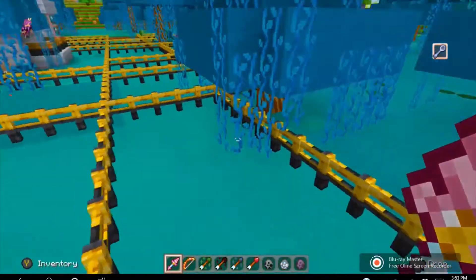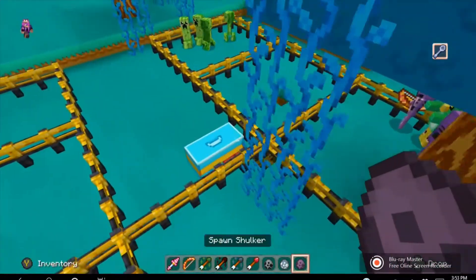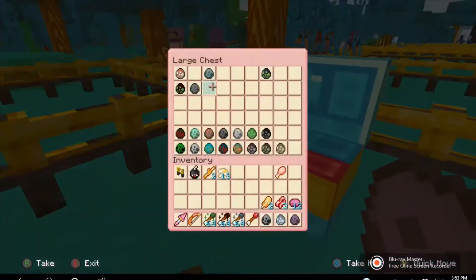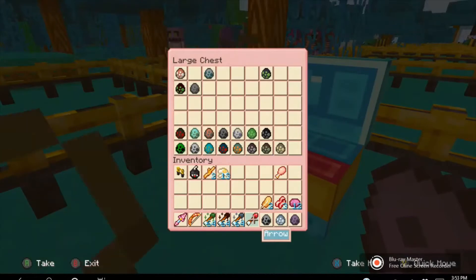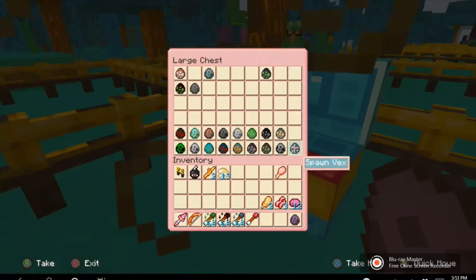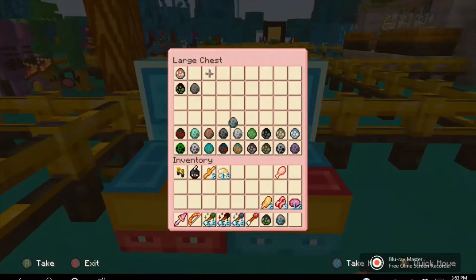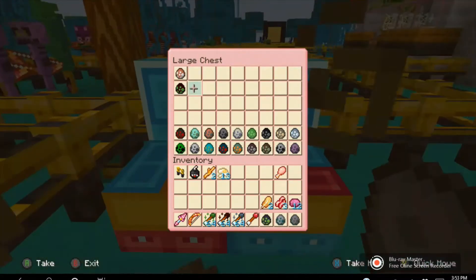Give them all a whack — there we go. And that's all three of those ones. Also, once I'm done with all the eggs that is not the end of the video — I still have some other ones I want to show: the Phantom, the Vindicator, and the Ravager. Let's go ahead and do those.